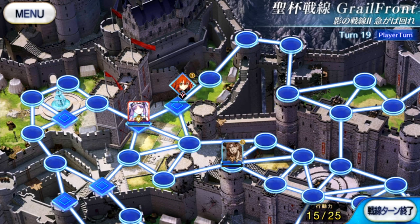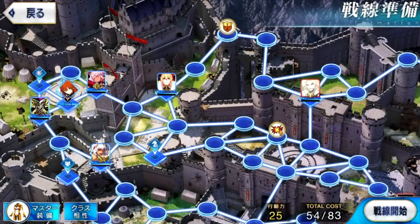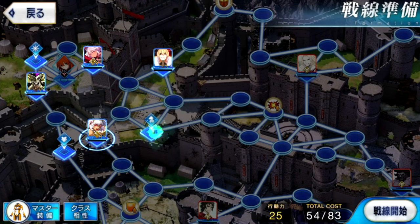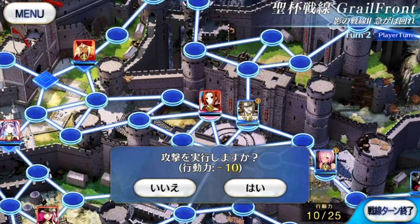You do this on a map consisting of a network of nodes. You're given a designated number of summoning spots that are restricted to specific classes. On top of this, you've got to contend with party cost. The allowances on this end are low, so don't expect to run a full team of high rarity attackers with good CEs. To initiate battles in Grailfront, you need to run one servant up to another and attack them. This pulls you into FGO's standard gameplay.